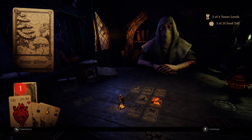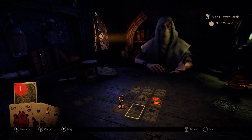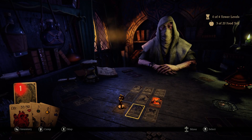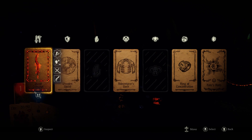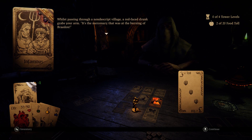Blood Pact — achievement unlocked. I mean, this is a 22 damage one-handed sword. That is pretty powerful. But it just seems... I guess 150 damage is a lot now that I think about it. I think I kind of understated how much damage that actually is.